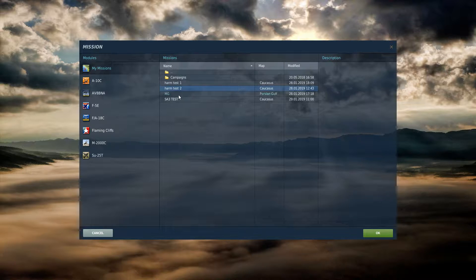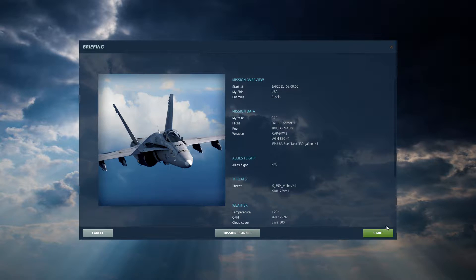We're going to click on mission, go to HARM Test 2, and click start.